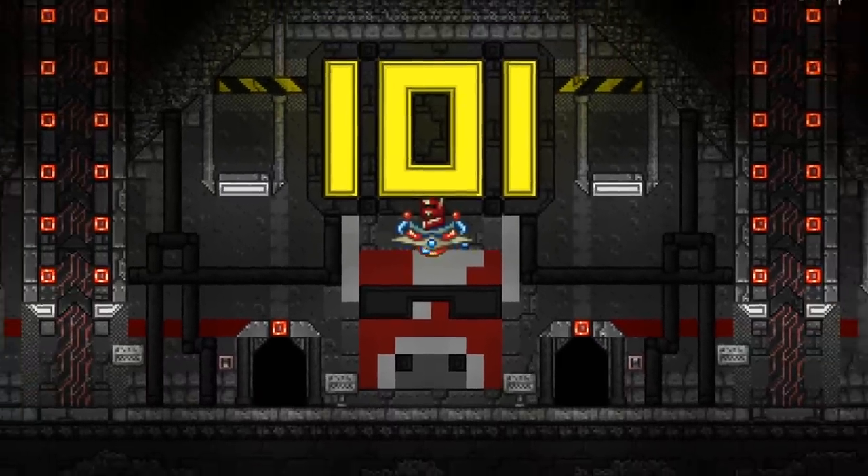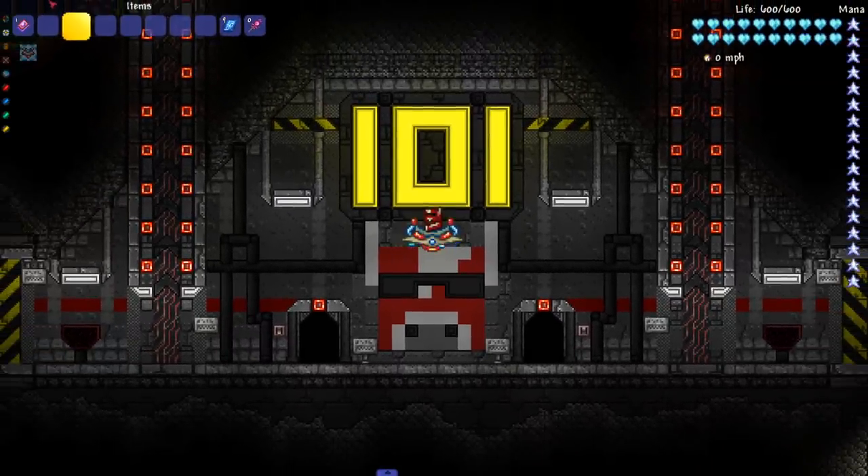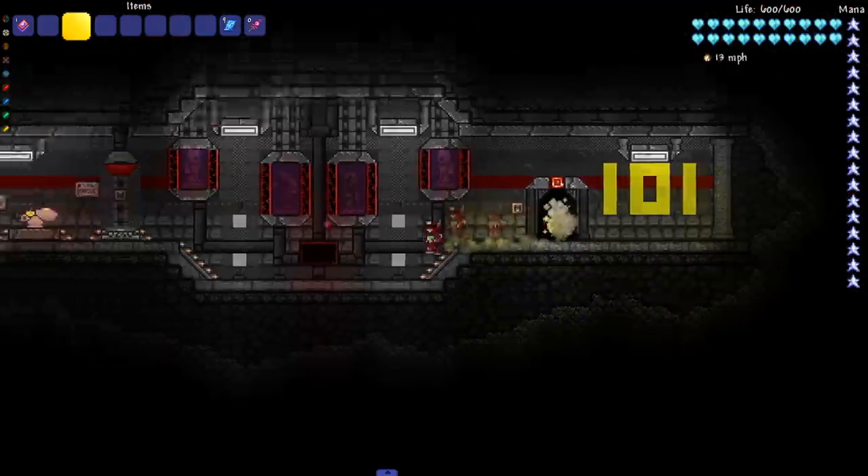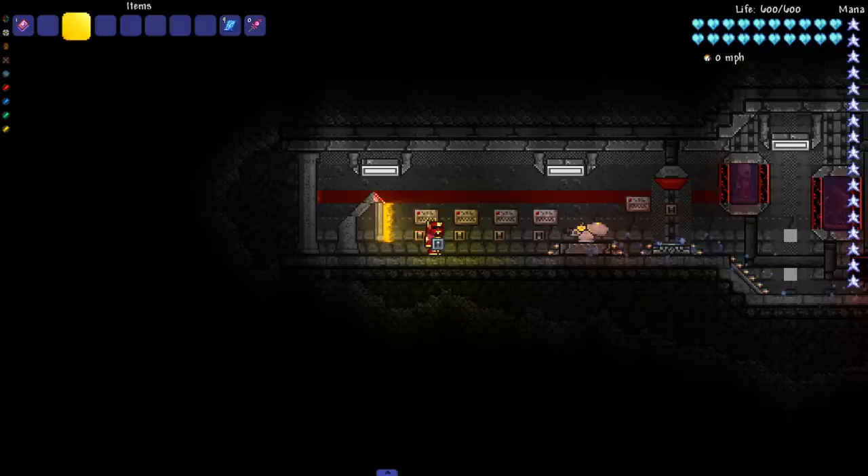Hey everyone, welcome back to another Terraria video. Today we are in the lab made by Chaos, and we're going to be trying to turn the game into Dark Souls using some mods that add in vanities, some Dark Souls weapons, and also some other features. Let's head to the area where we'll be testing this — we'll take the portal network here.